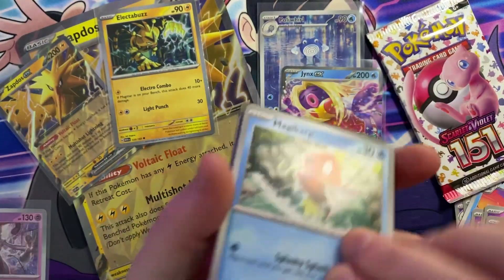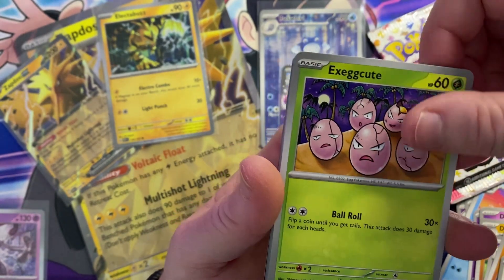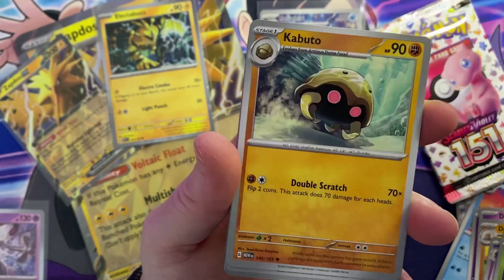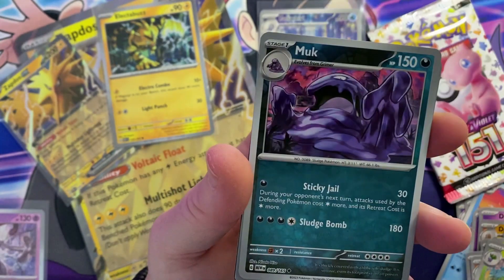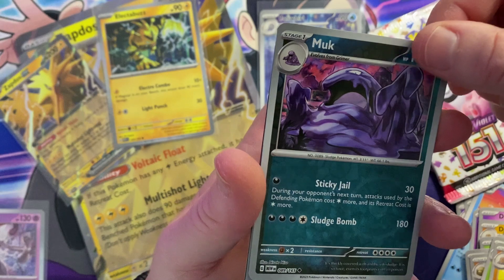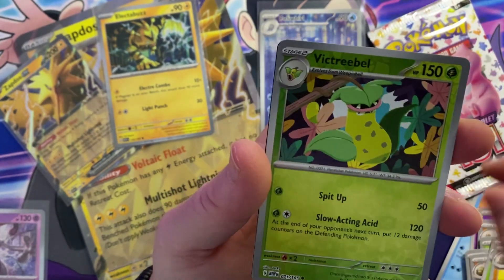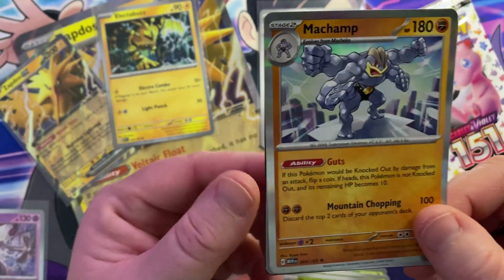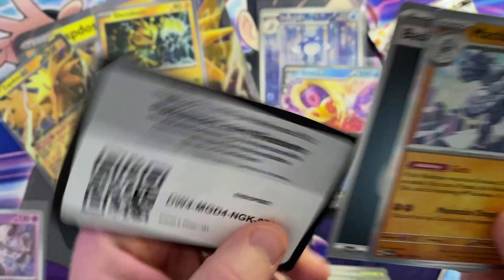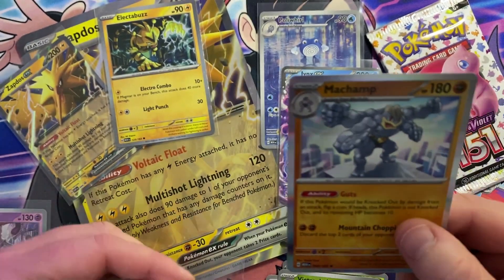Let's open another pack. Pack three: Magikarp, Meowth, Exeggcute, Clefairy, Kabuto, Gloom, Dugtrio — that's a reverse holo Muk, a reverse holo Victory Bell, and a regular holo Machamp. Just a regular holo, but that's a really cool card as well. There's your code.